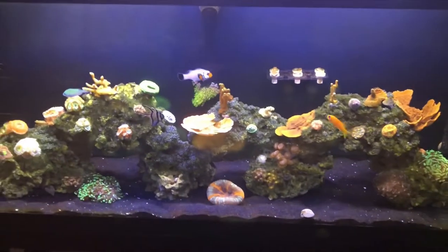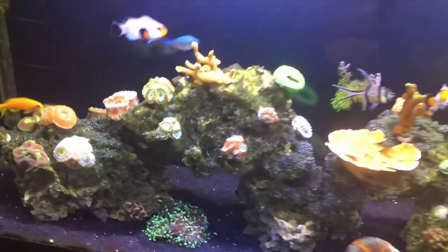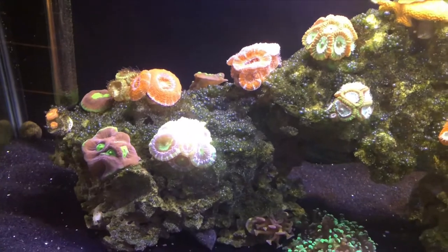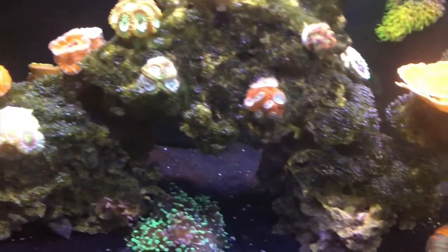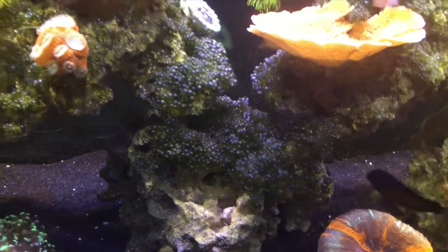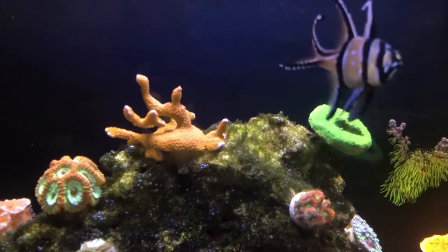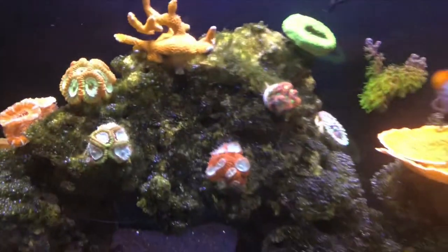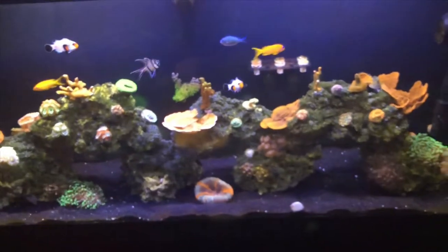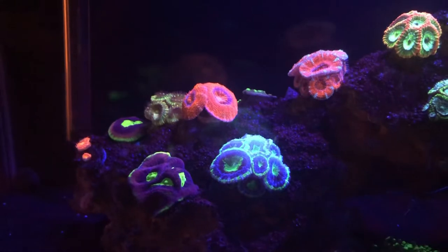All right, enough messing around. Here we are guys, I'm gonna show you what the rock is cooking. You can see all the bubble algae on my rock, in between my coral, and right here in the middle — it's just completely taken over. I did get an emerald crab and he started up top here between my monoporas, so slowly but surely hopefully he does some damage.